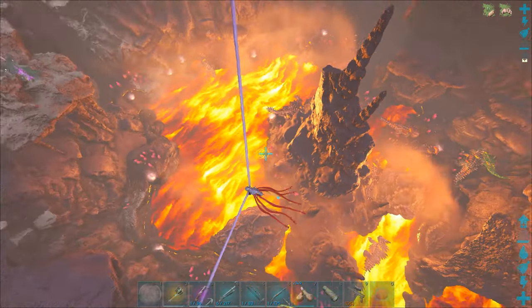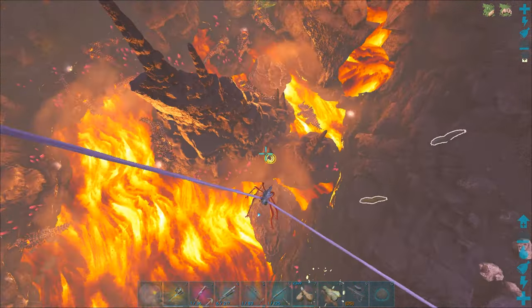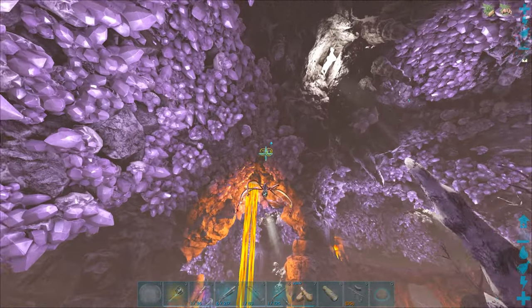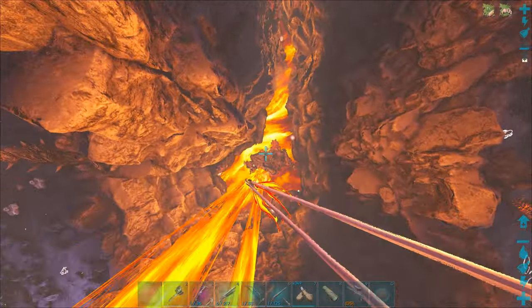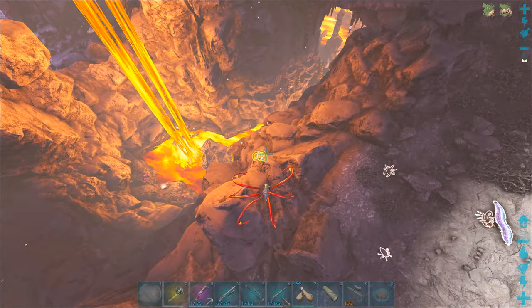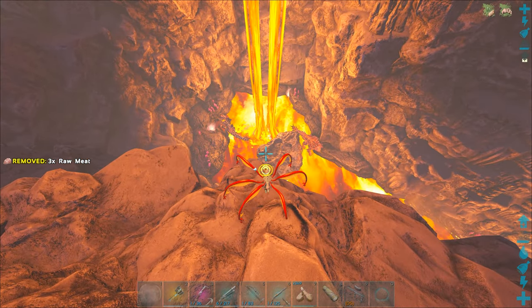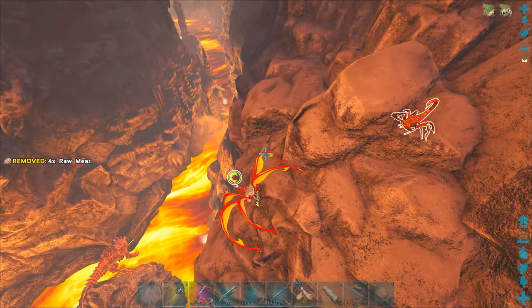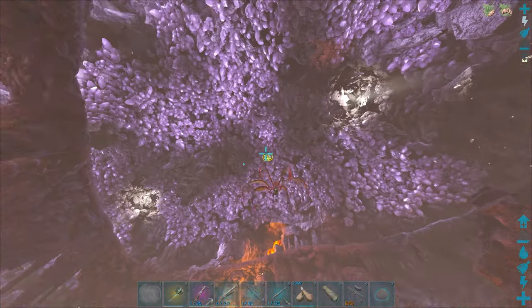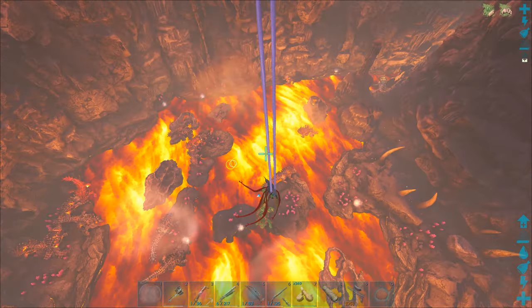We've already got a couple of nests down here. Got that one and one over there. Is there an egg in there? That one there is pissed at me already. So we've got two nests here — good to know. Let's check out the other areas before we make a decision on where we want to actually grab the eggs from. So we've got one nest down here, there could potentially be more than one egg in this one though. By the way, the framiness here — I feel like I remember that from when we were playing on Genesis. This whole little cave is just super framey anyway.